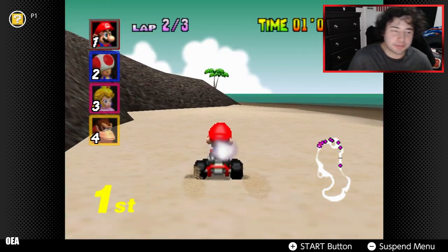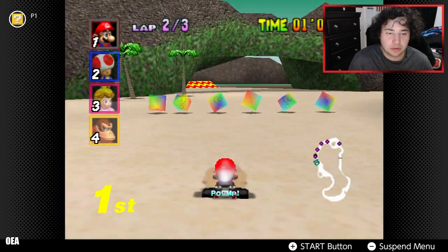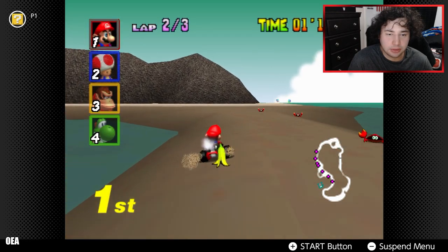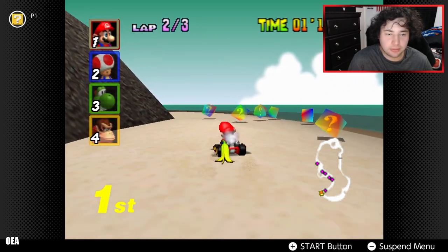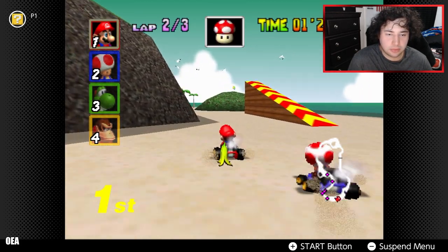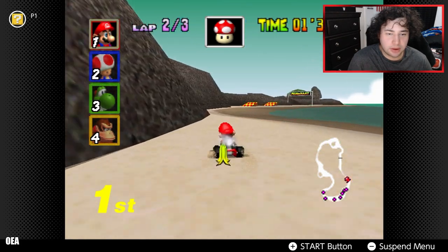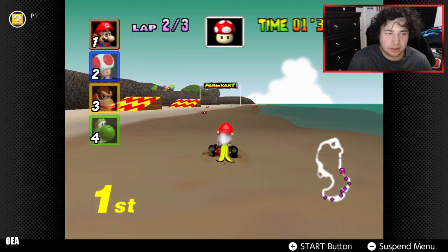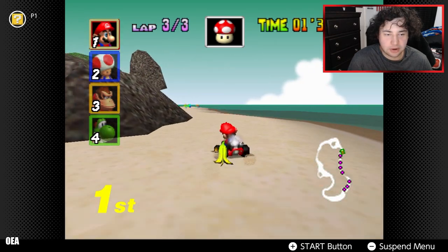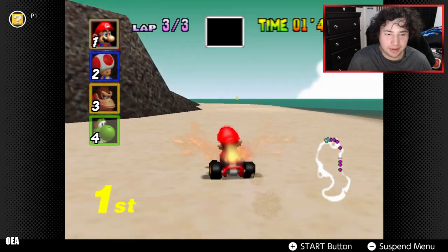The NPCs are actually really smart — they don't make them like they used to anymore. I always use the banana for speed. No no no, Toad get away! All right, final lap — you got this. He's literally on my tail though. Got him!